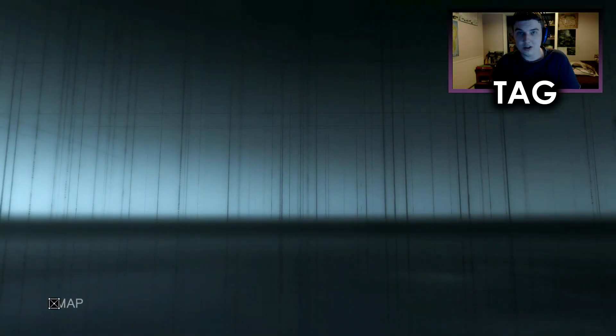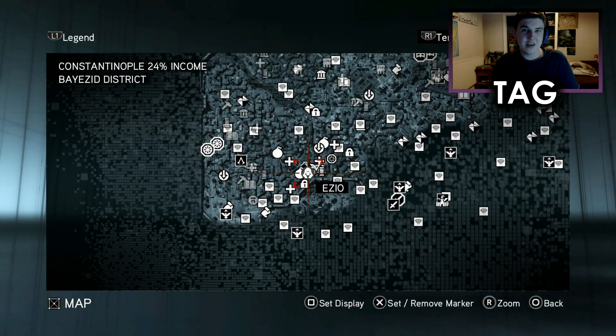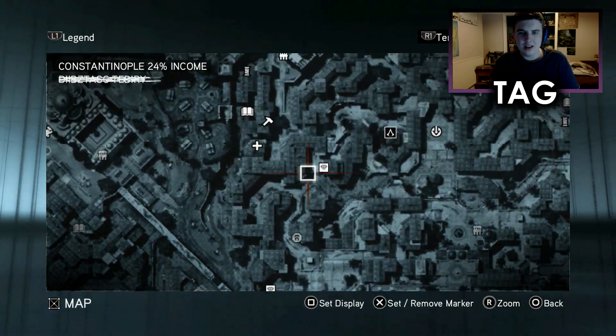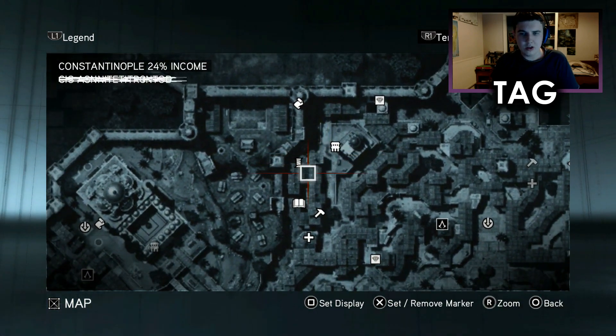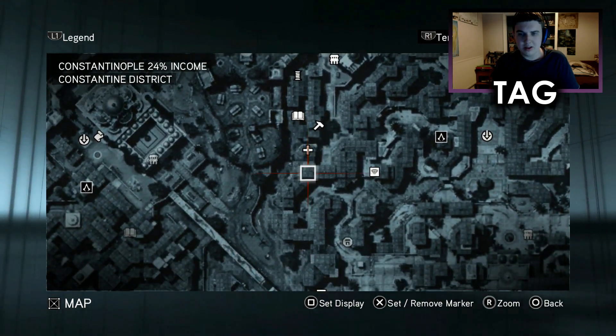I said that we'd start out this episode by doing our first optional Den Defence. We were just a bit shy of it last time and I currently find ways of upgrading our notoriety. So what I did instead is these — this landmark, the tailor — that's the Ghoul Mosque. We've got the tailor, the bookshop, the blacksmith and the doctor around here.